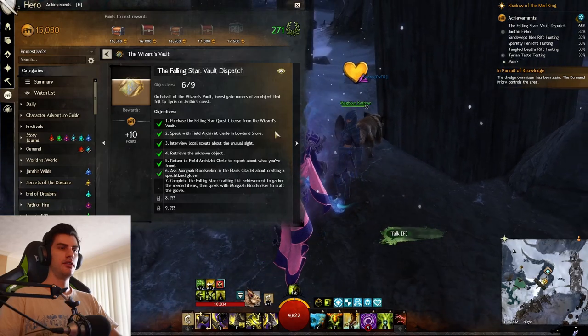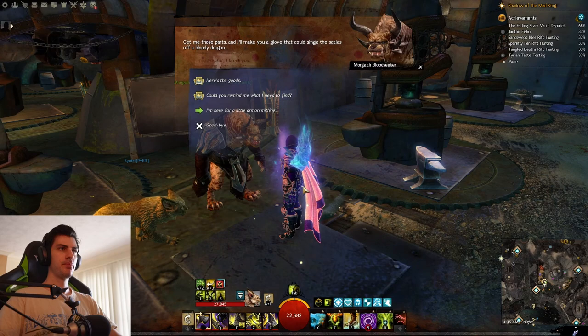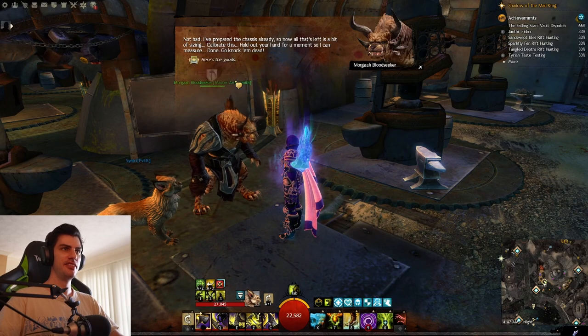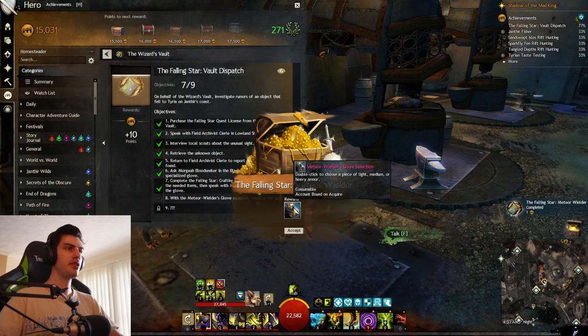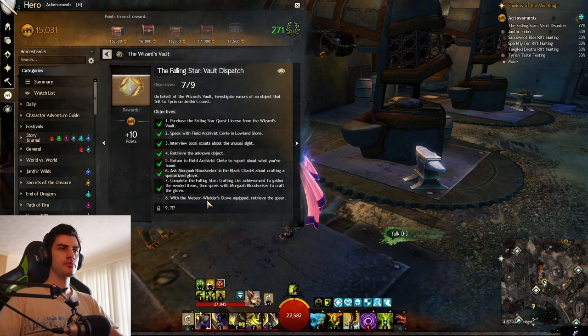It tells you to go back to Morga Bloodseeker in the Black Citadel. Now we're back at Morga — tell him you have everything. Once you go through the dialogue he'll hand you over the newly crafted item, which is the gauntlet that will be able to pull the spear from the ground — a special gauntlet that helps heat meteors up. Once you get excited and try it on, you go back to your quest log and see where you need to go next.